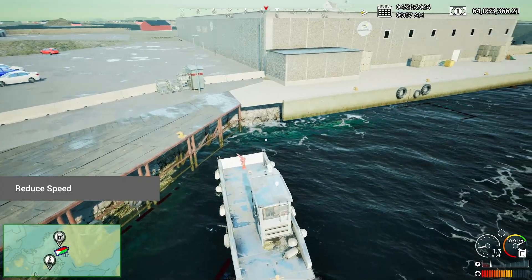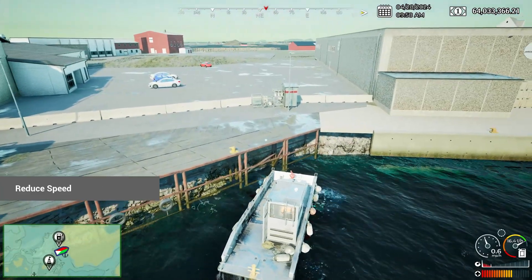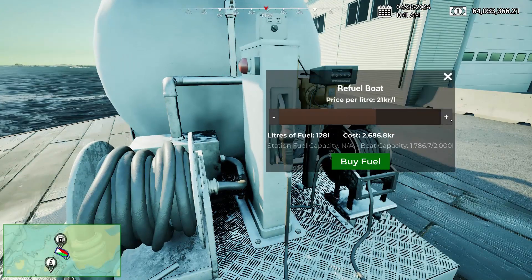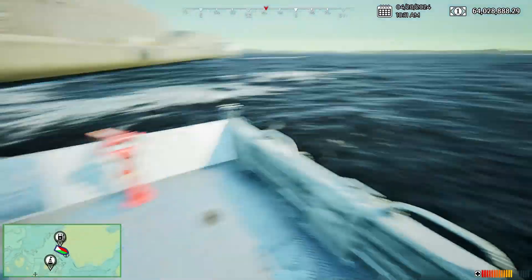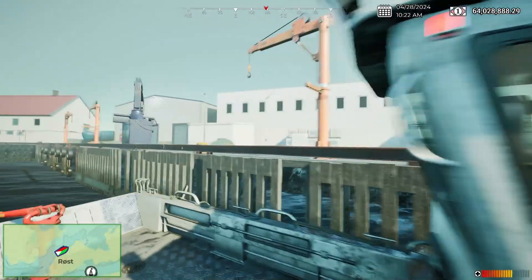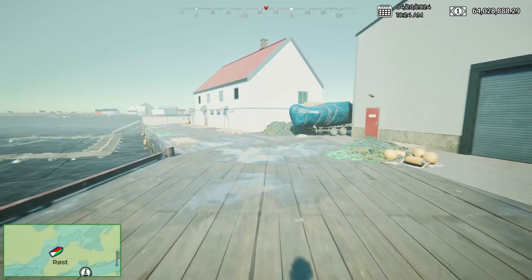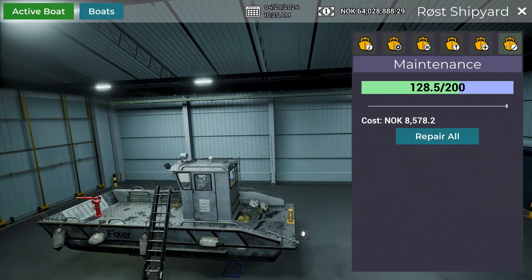I know we've replaced the light before, so sorry we didn't quite get to do that in this episode — it just was not working. There we go, we are docked. Shut this down. Let's grab some fuel quick before we end it. This thing fully fueled costs $4,400 — not too bad. Alright, we are docked. Let's hop out, go back over here and get this fixed up. We got it fully fueled. The name is The Fixer, after all. Repair all is going to cost about $9,000. We have just over $64,000.